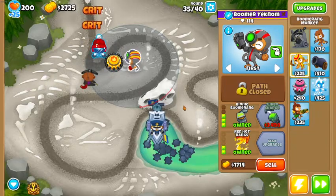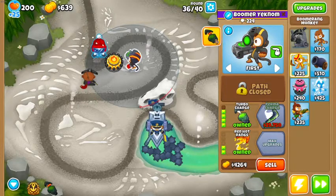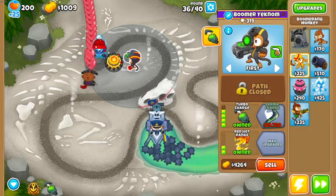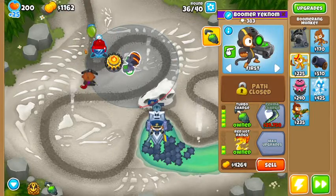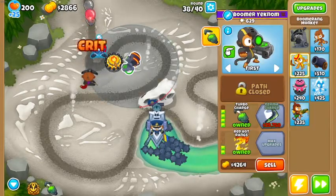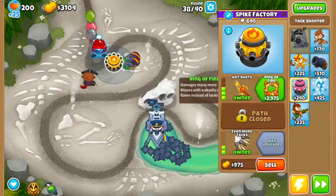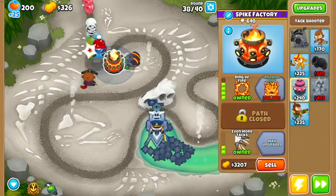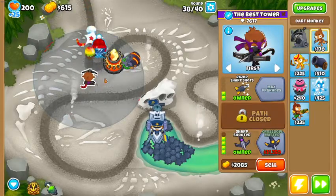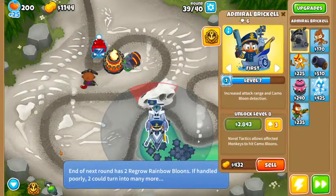Brickell is kind of a safety defense, but this setup should handle anything even without her. Get Turbo Charge and keep the ability until around round 40 — that's when you'll need it for the MOAB. You can switch hands if you want so it curls around more efficiently. Around round 38 things are happening; go ahead and get the Ring of Fire because why not. These four towers are a pretty good combo.